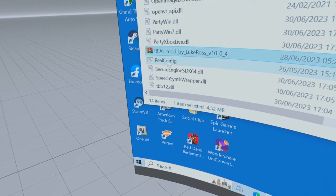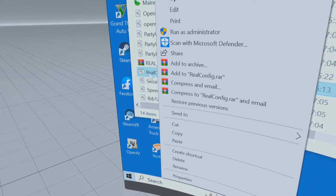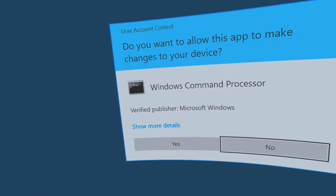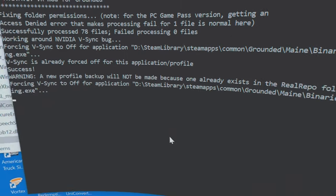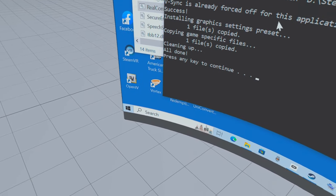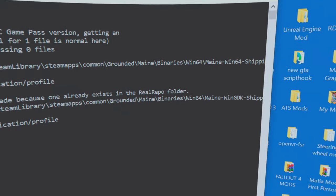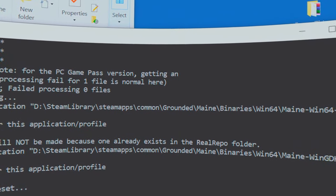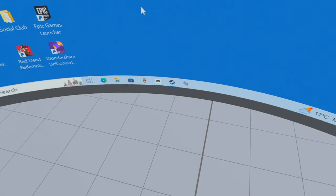Just underneath that mod you can remove it if you want — you can delete it. Then find the real config file, don't right click, just double left click on it and this will come up. I'm going to lift my headset up so I can click yes. Click yes and it'll do all its thing, and it ends up cleaning up — all done, press any key to continue. If it says anything other than that, then you've done it wrong.